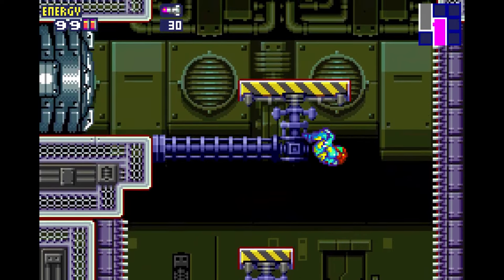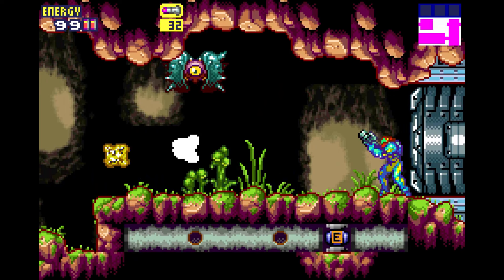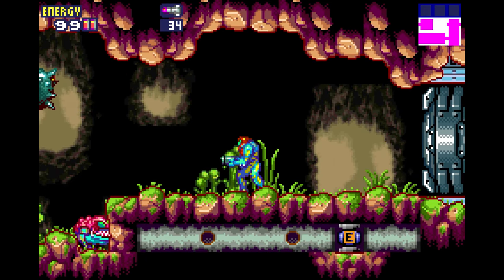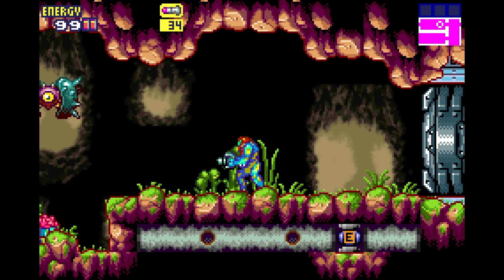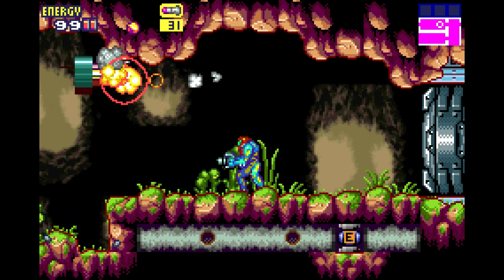However, this linearity suits the shorter, portable gameplay experience. Samus' abilities evolve as she reclaims her power-ups. While she starts weakened, she gradually regains her skills through gameplay, including the signature spinning jump and eight-directional aiming from past games.